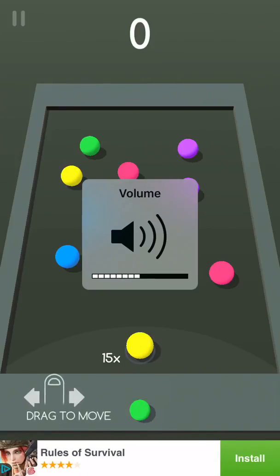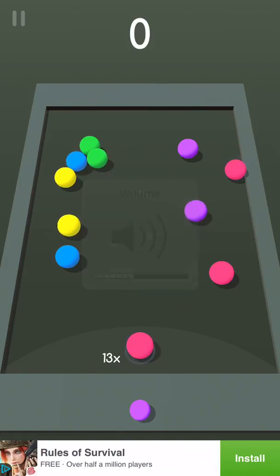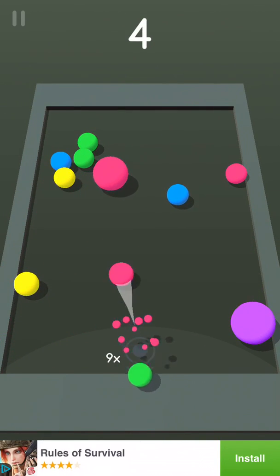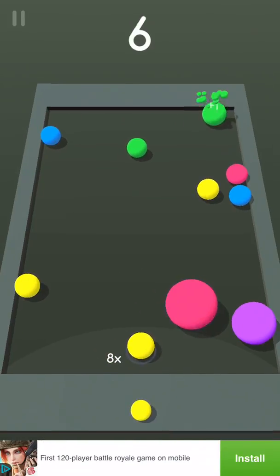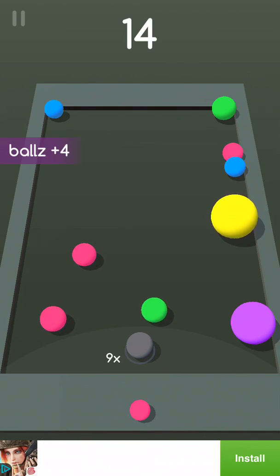I'm going to turn up the volume just a little bit. Okay, that's a little bit too loud. So basically, as you can see, just join the colors together. And you have a certain amount of balls. If you see them blinking, like that one, that means they're about to burst and you get more balls if you do burst it. There we go — plus four balls.